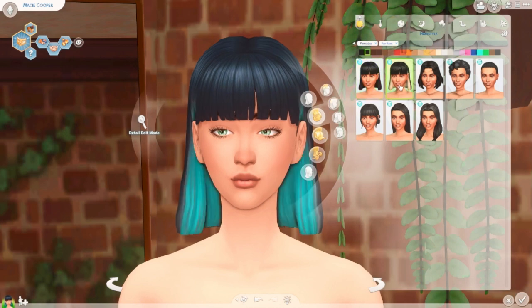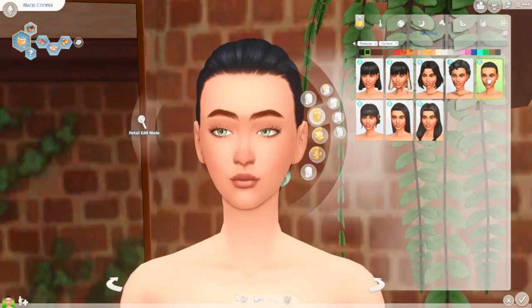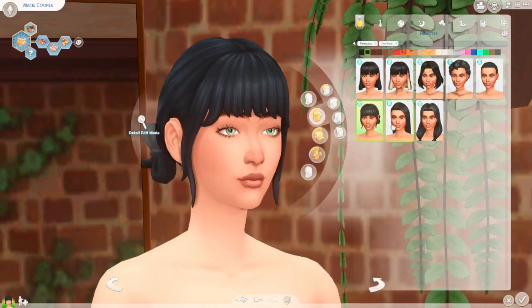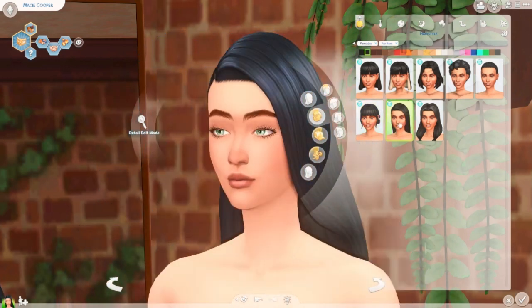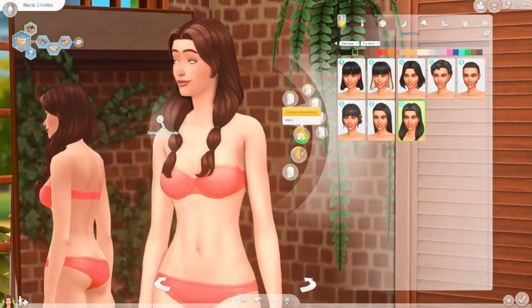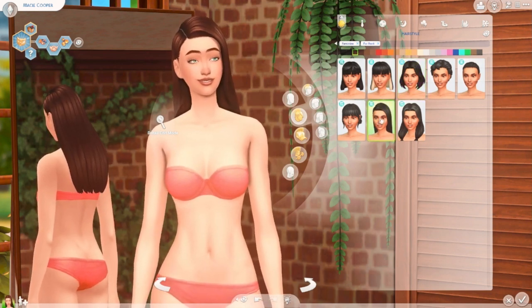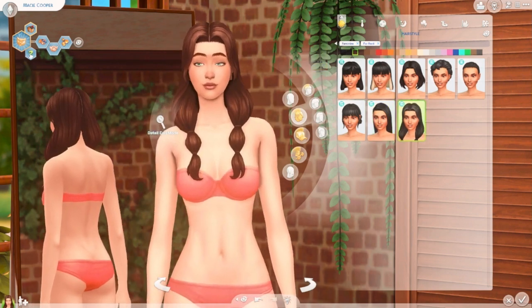Looking at the For Rent pack hair options: this one is a bun with a little design in it — I wish there was one without the design. This hair is also cute, and this one is just a straight back. I definitely like this one on her. There are about four that I like, but for Macy we're going to go ahead and go with this hair.